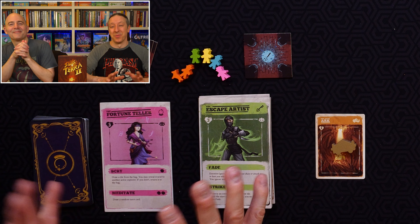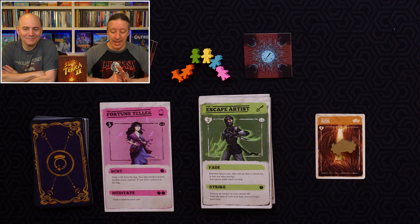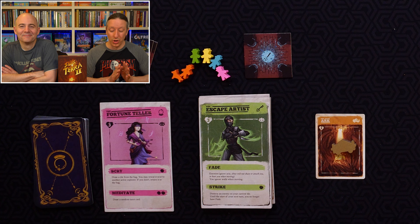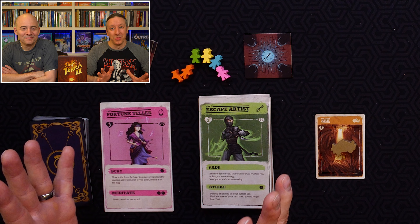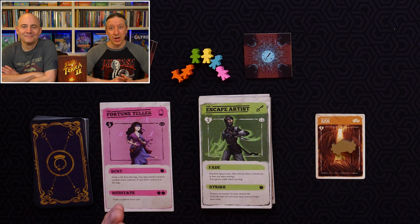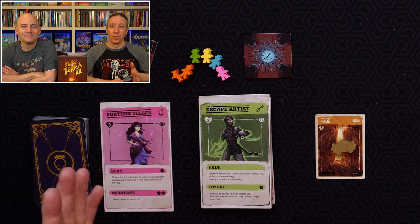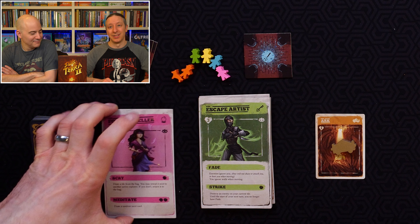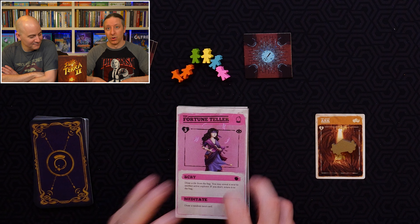The last two are my favorites. The Escape Artist is fantastic. You have Fade, which means enemies ignore you. You can also ignore walls when moving, so you can move all over the map. But you can also Strike — kill an enemy on your tile for one action — though you'll lose your Fade ability until next turn, leading to some very interesting decisions about whether to use that power.